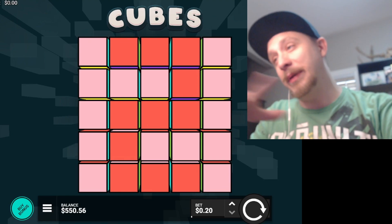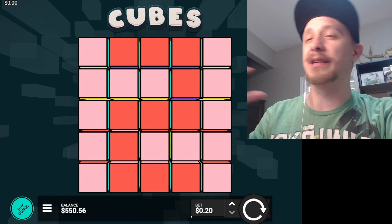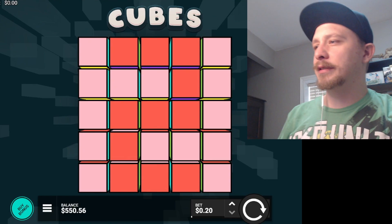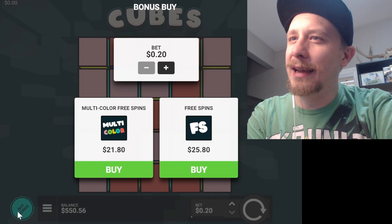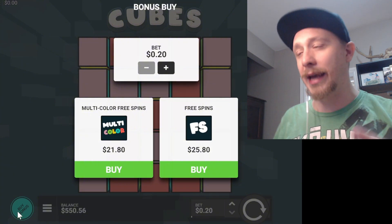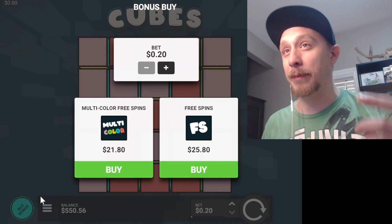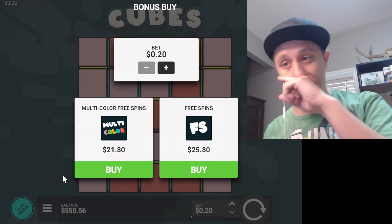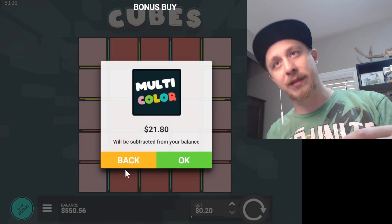Here we are, Cubes 2 - which is apparently a Hacksaw slot machine. I had no idea it was a slot machine; I thought it was a house game similar to Boxes and those games, but no. It is in fact a slot machine. We flipped a coin, landed on multi-color free spins. This is the first time I've ever seen the bonus on this game, never seen a video on it. We tried to get the bonus organically, couldn't do it, so we're gonna have to buy it. Cross the fingers for the luck, because we're getting whacked instead of whacking. Let's get the W here on the multi-color bonus buy and see what she does.